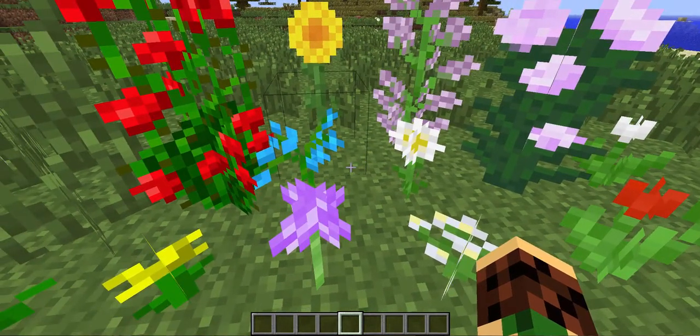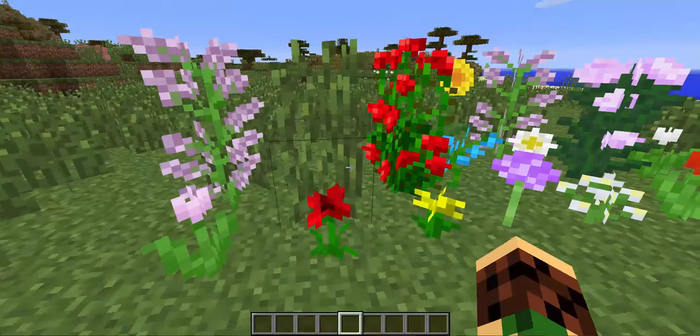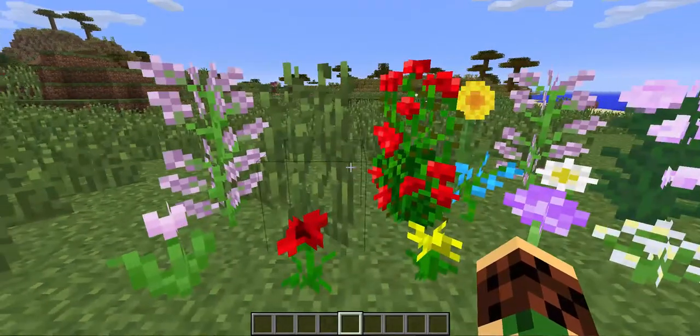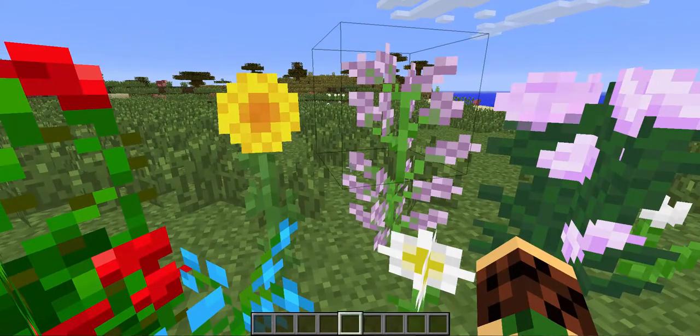And there's also a blue orchid, a rose bush, some tall grass, and some lilac. Over here I have a sunflower as well — quite a variety of new plants added in.